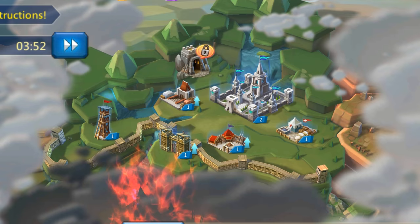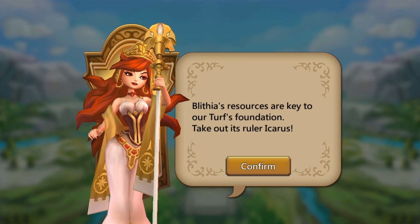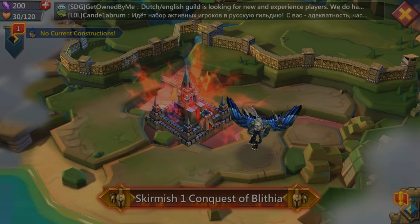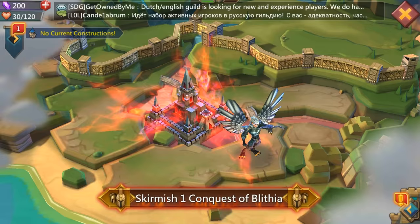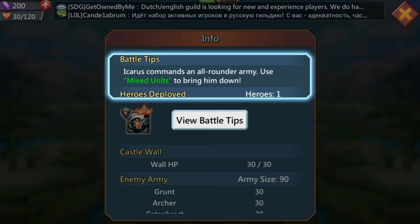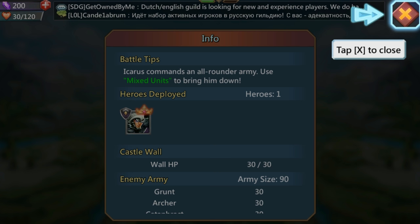Now in the main menu we have turf foundations to take out, which will expand your inside turf so you can build more buildings and get more resources. This first skirmish requires you to destroy all enemies to win. Scouting it out tells you the enemy hero is Icarus, who commands an all-around army, so use mixed troops to bring him down.